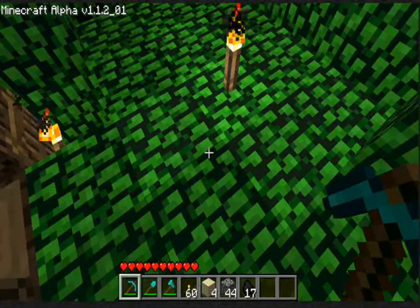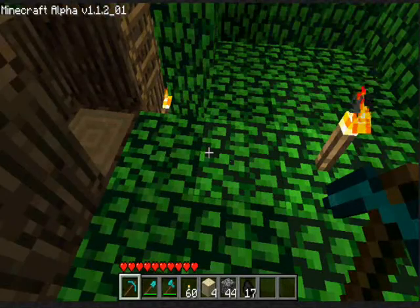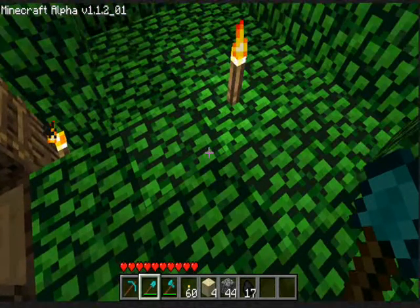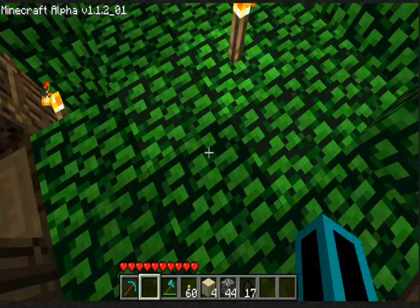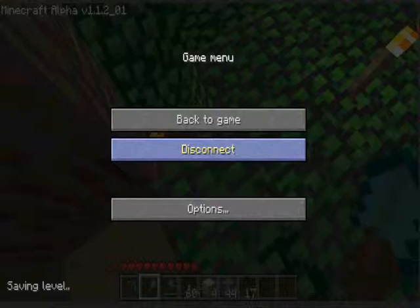Quick tip of the day: if you drop your tool on the server and then pick it up again, it will be good as new. See, one more time with a shovel — it's got damage, drop it, pick it up, and it hasn't. Just a quick fun fact.